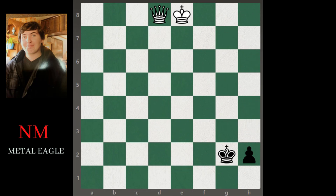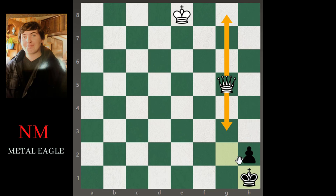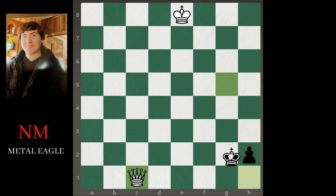With a pawn on h2, this is unfortunately still a draw. If we go with the queen, maybe queen g5, and they go king h1, we can't go anywhere on the g-file because that'll be stalemate. If you go there — stalemate. If you go all the way back there — stalemate. So we have to avoid stalemate.